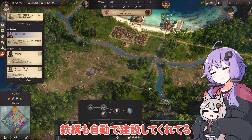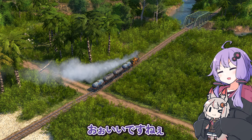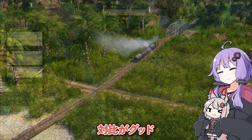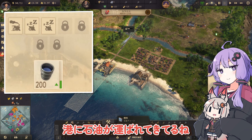鉄橋も自動で建設してくれてる。建材の消費が跳ね上がりますけどね。では出発進行。タンク車が鬱蒼とした自然を駆け抜けています。生成所に到着して、そのままUターンで港まで。港に石油が運ばれてきてるね。